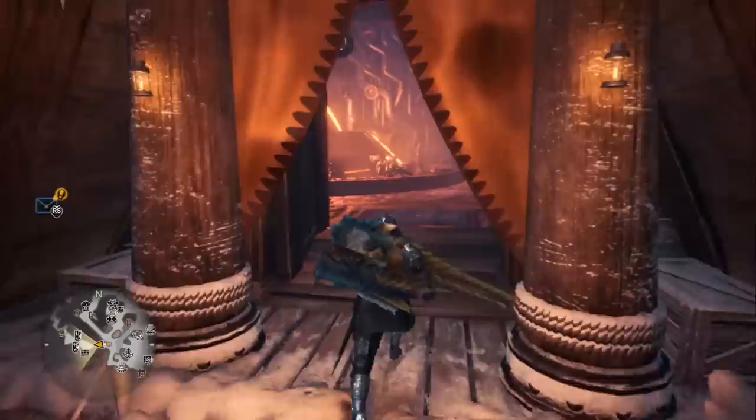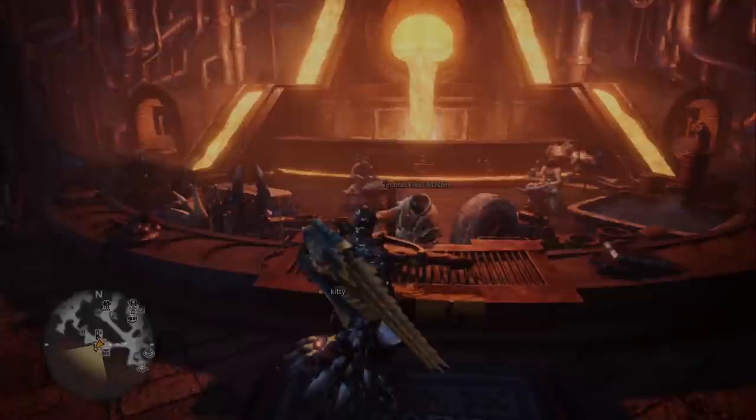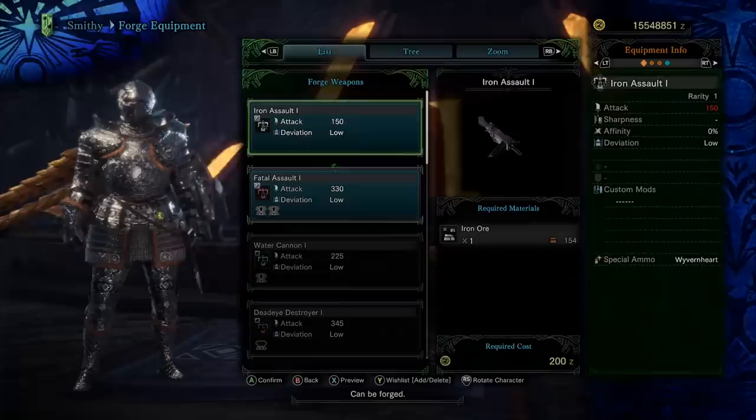I'm going to run over to the smithy. And here he is. We're going to go ahead and hit talk, forage equipment, weapons, heavy bowgun.